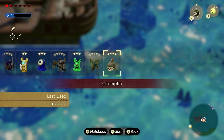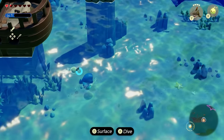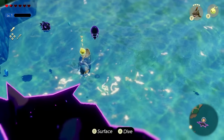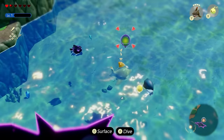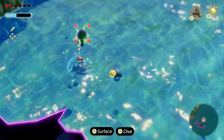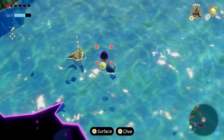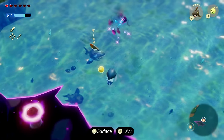The Chompfin is going to be a really good echo for you to use in the game because it helps in any dangerous water spots. It costs four triangles and is one of the most powerful echoes in the game for use in water — literally no underwater echo can do better. Now that you have your perfect start in the game, you should check out this next video.